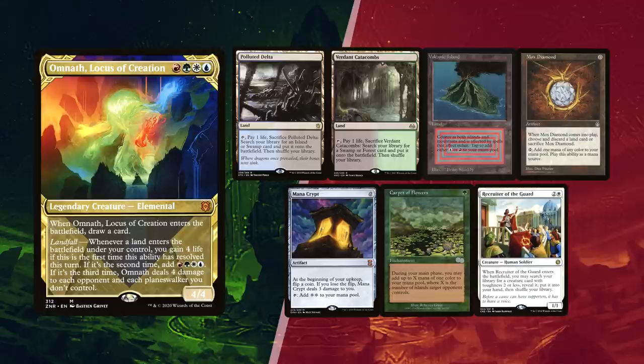Elder is going first and he mulligans once, finding a crazy fast hand with a Polluted Delta, Verdant Catacombs and Volcanic Island for lands, Mox Diamond, Mana Crypt and Carpet of Flowers for ramp, with a Recruiter of the Guard to pivot his gameplan.